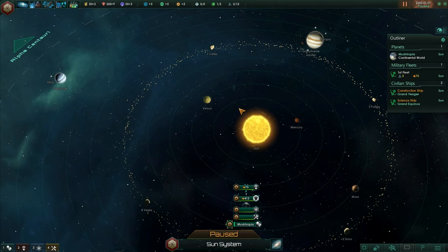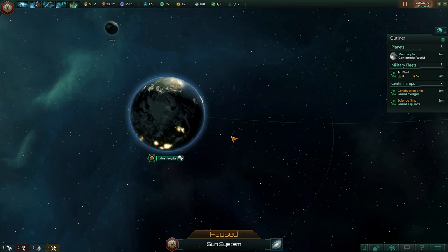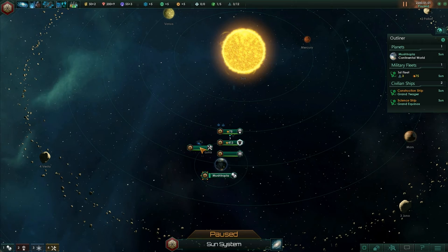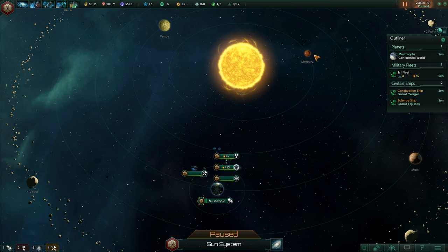Let's leave it paused for a second and zoom in on our home planet. There is Mushtropia — look at it. It looks absolutely gorgeous. Now we've got loads of ships. We've got our construction ship, the Grand Jaeger. We've got a science ship. The construction ship we can use to go around and build stuff in orbit — mining stations, research stations, etc. The science ship is what we need to go and survey different areas of this solar system.